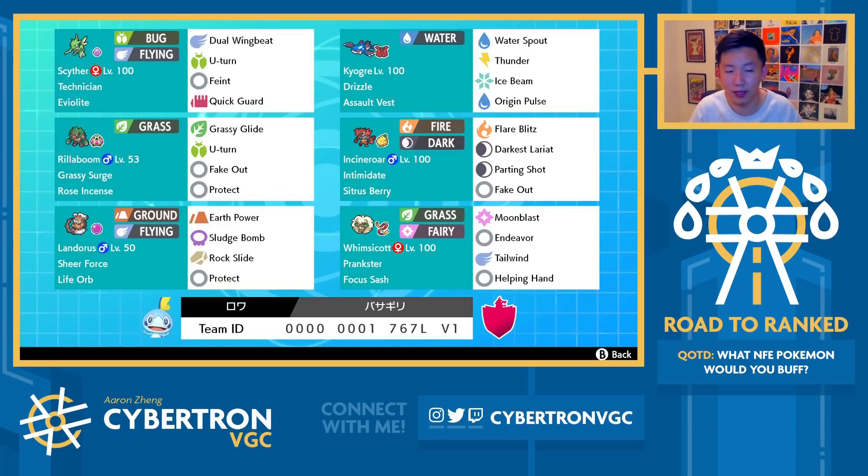In playing with this team, I practiced a bunch, and that combo doesn't actually get to happen very frequently because you have to position well — you basically need Scyther in the back, Whimsicott out on the field, and Whimsicott has to be at one HP. So it's not like you can just go for it every game, but there are scenarios where it can pop up and it can be absolutely huge. That's it for Scyther's Feint discussion.